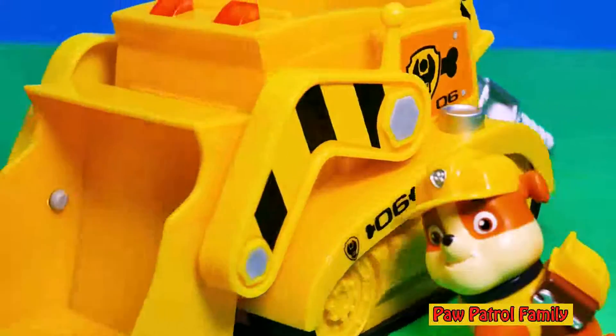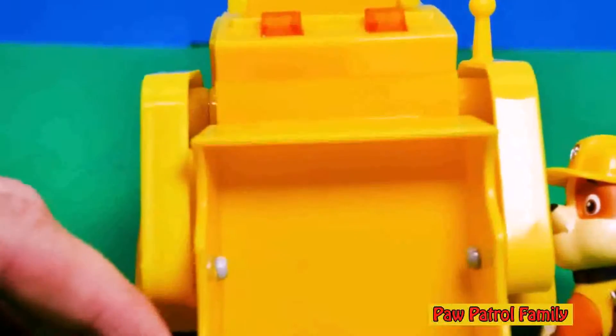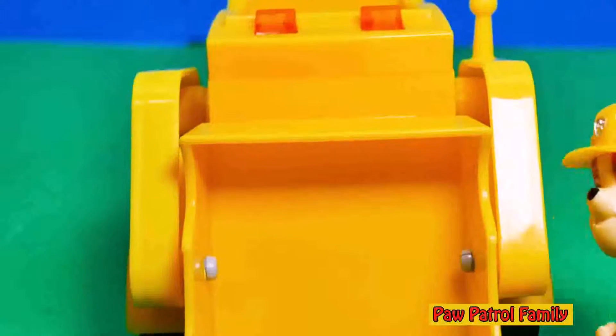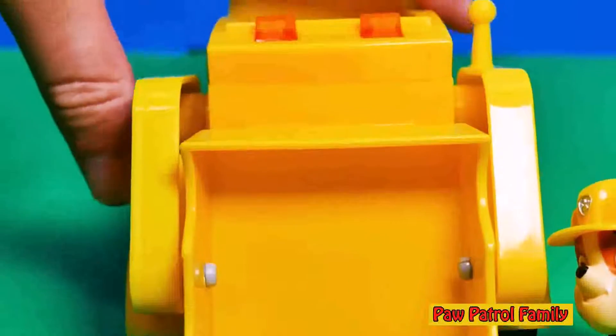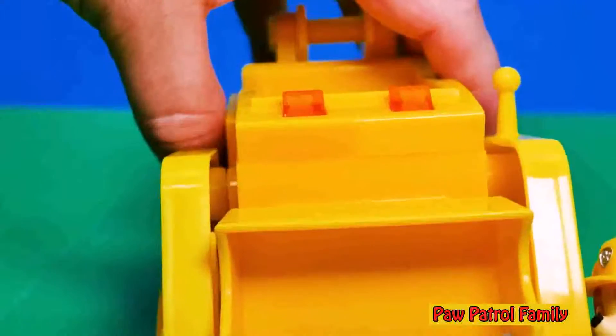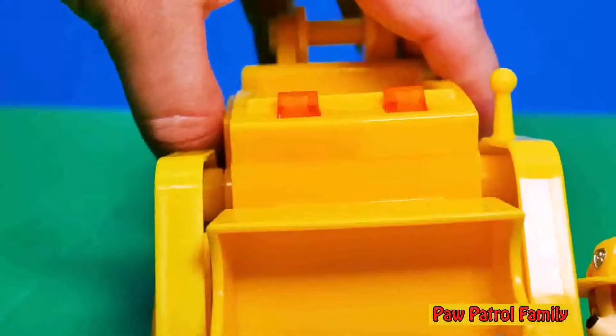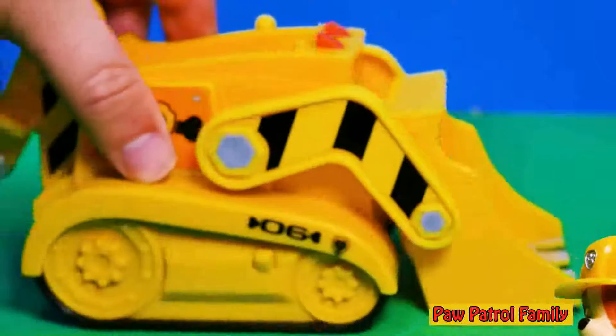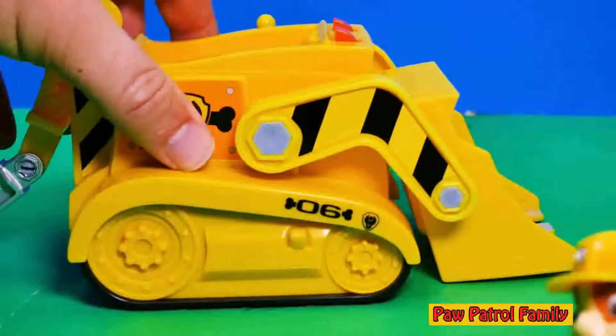So let's look and see how it works. Now, first of all, right here — you see them, Rubble? There's two lights right up there. Yeah, right up there they are. That's right, right up here. And when we push them, it's gonna be real hard to see, but these lights actually light up. Whoa, Rubble, you've got a really cool digger. Oh, that's right, I do.